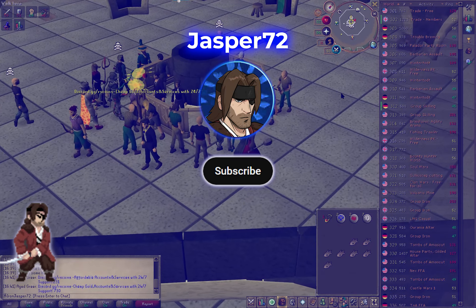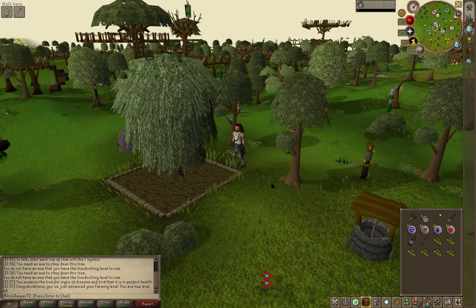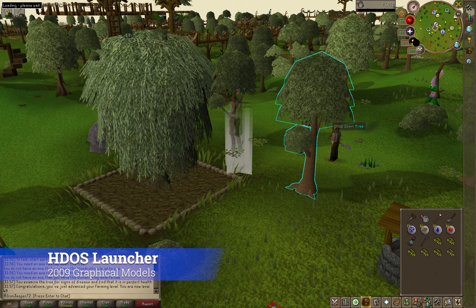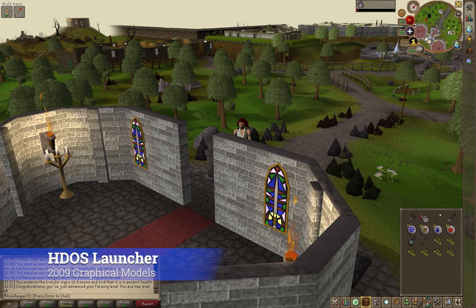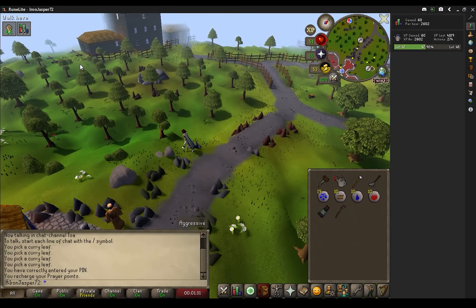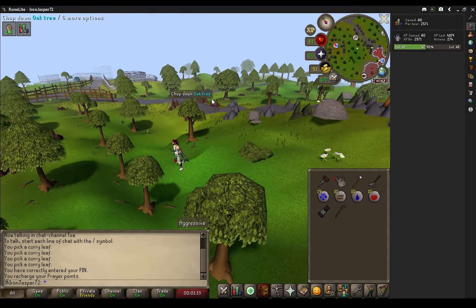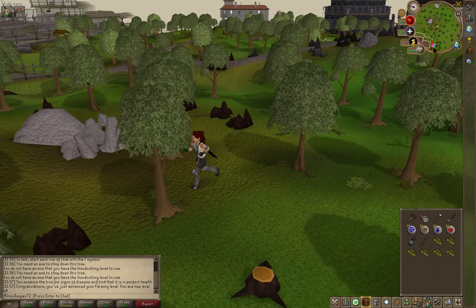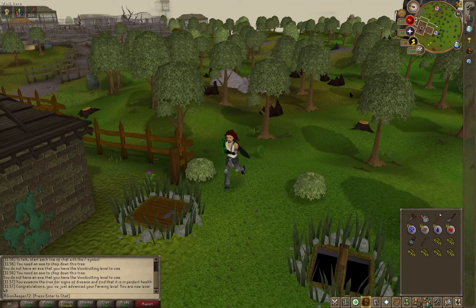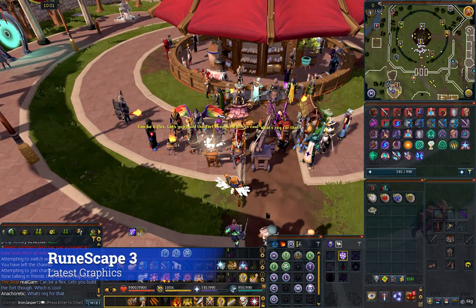Good day everybody! I have a question for long-time scapers. Do you remember the 2009 graphical updates, the RuneScape HD? You're seeing them now, but this isn't 2009 footage — this is HDOS. I've mostly used RuneLite myself for old-school and had only heard about HDOS, but never knew until I tried it recently that it uses graphic models of 2009 RuneScape. In this short video, I just want to walk you through it and show you how it feels compared to RuneLite and even RuneScape 3.